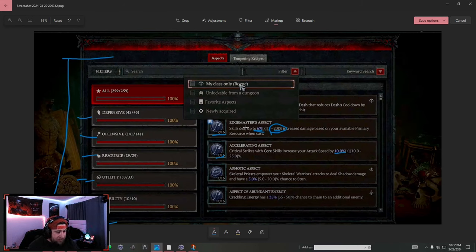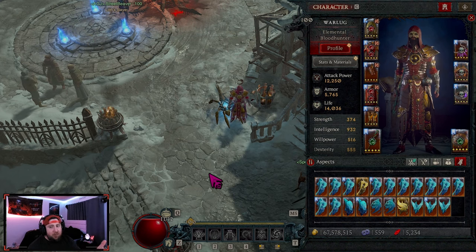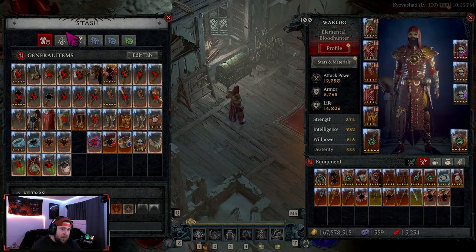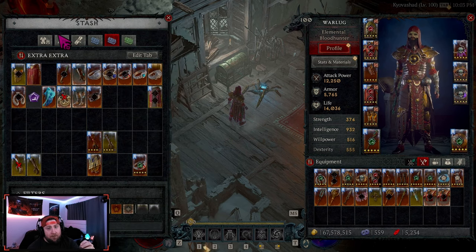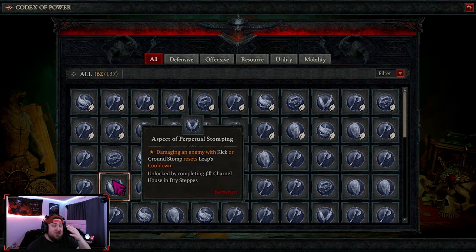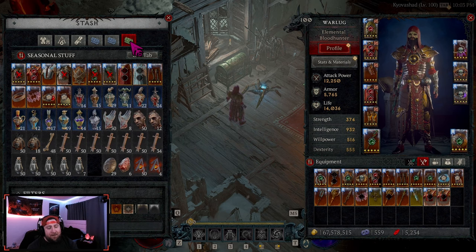The second biggest reason why this is so important is because it's going to clear up all of your inventory space. If you're a player like me with multiple characters, my aspect tab is typically always full, and not only that — my stash tab is typically always full with powered items I've upgraded or imprinted, gear pieces I want to imprint, and items for different builds. With the Codex of Power having all powers put in there as you level them up, your inventory space should not look like mine.